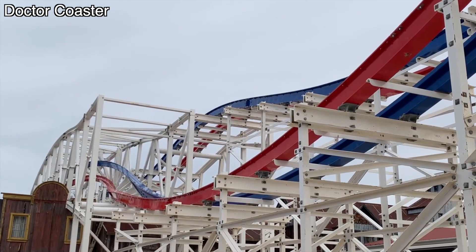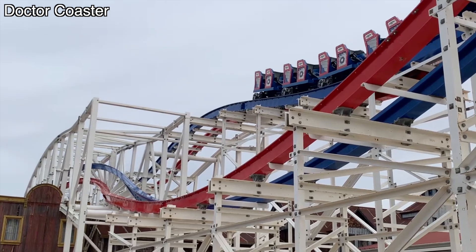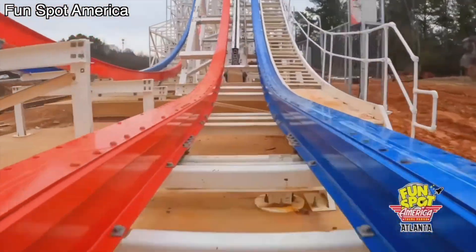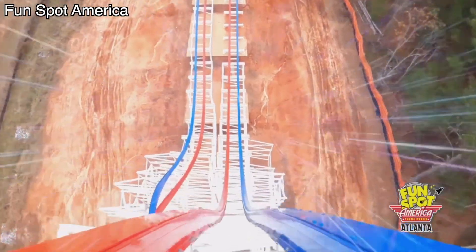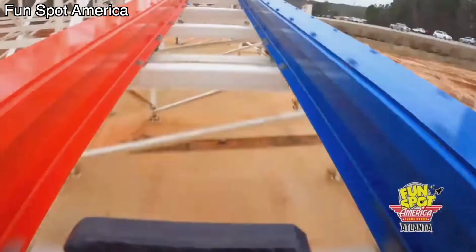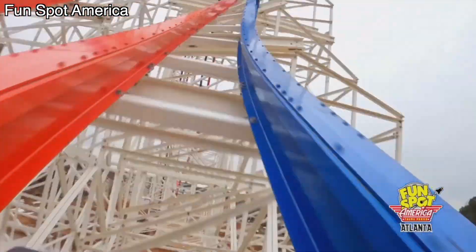Before we start, I'm just going to quickly go over every element on the ride for those of you who aren't familiar with the layout. The pre-lift is two small bunny hills before heading up the 154-foot lift hill with a 146-foot drop. Then it heads into the world's first Raven Trust Dive, followed by a small speed hill into North America's largest 0G stall.